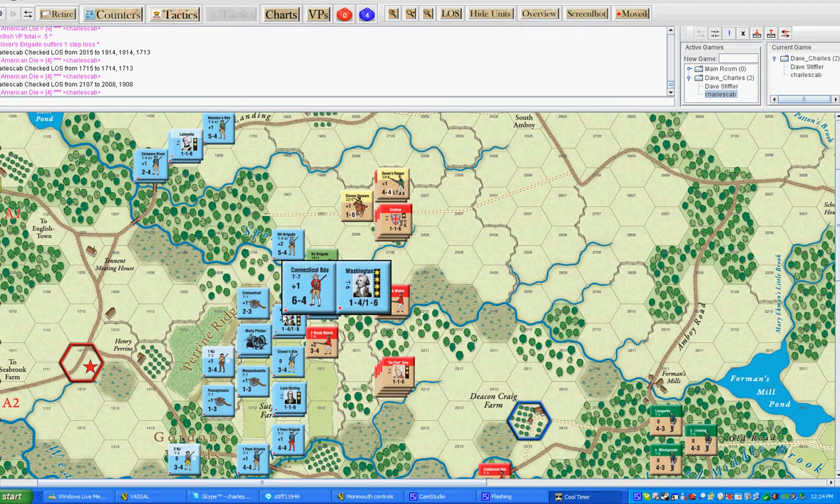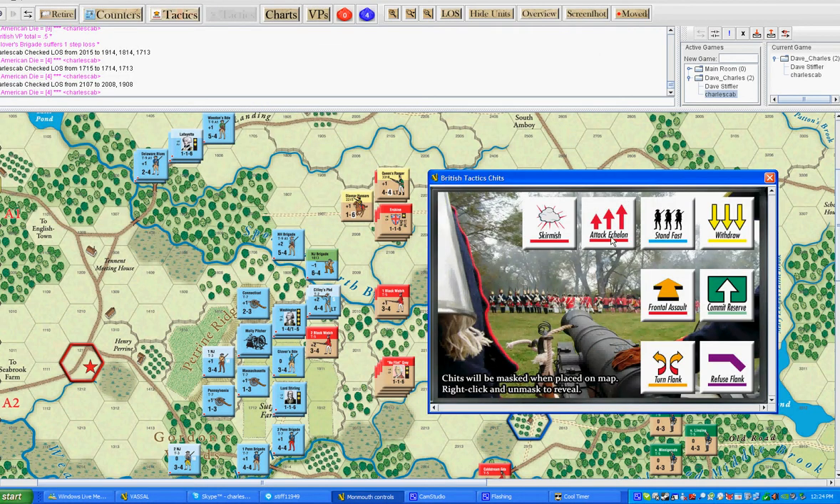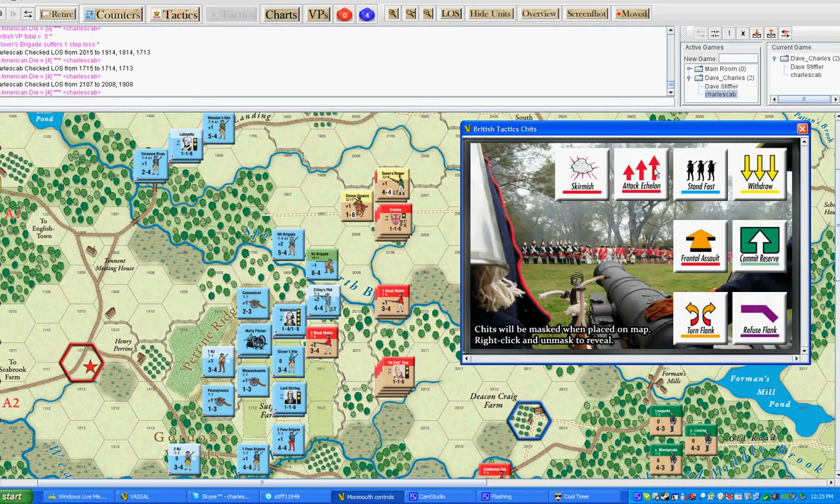The next thing we're going to do is pick a tactics chit. Open up the tab up there — it says tactics — and on your player aid you'll see the tactical matrix. This is kind of one of the games within the game, a chance to outthink your opponent. Without a leader, you're limited to choosing the first four chits: skirmish, attack, echelon, stand-fast, withdraw.